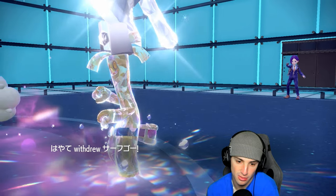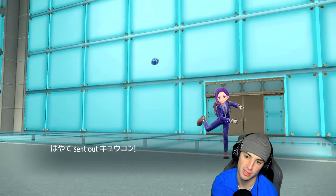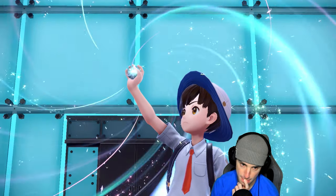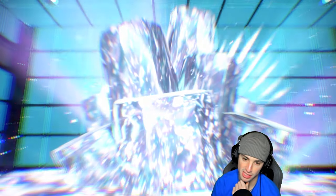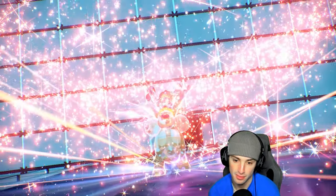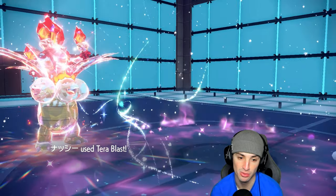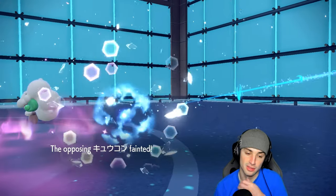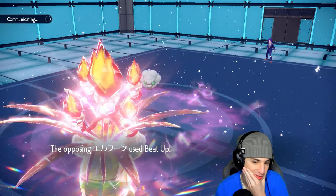They withdraw and bring in Alolan Ninetales — I knew it. Expanded Force would have been the play but instead it's Fire Tera Blast which might be our best option since it's super effective into all of them. The real question is how much damage Executor does with Life Orb and Tera boost — and it KOs! Great. We don't have terrain now since it's just Misty Terrain.